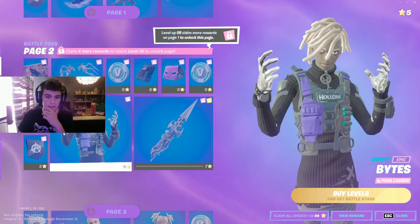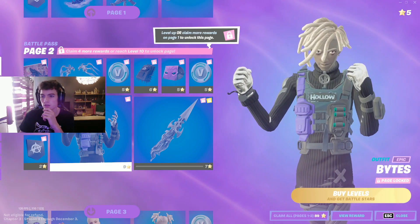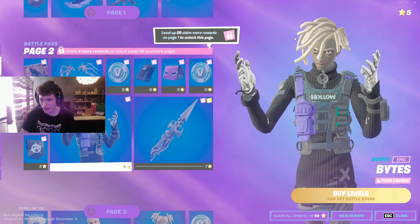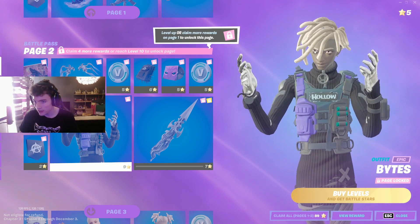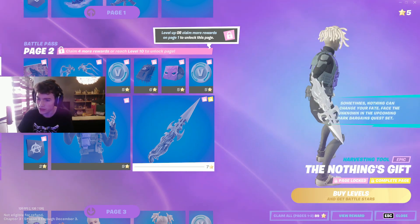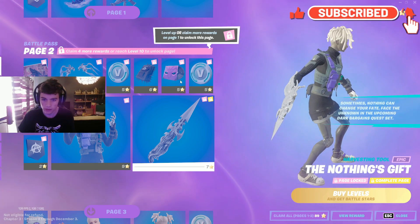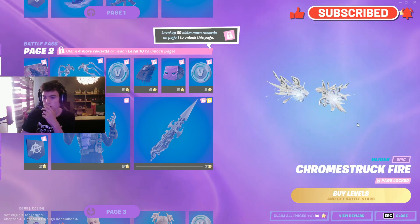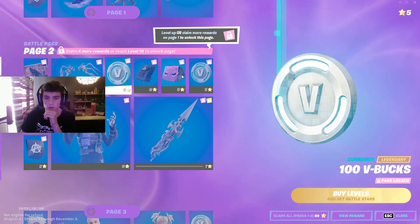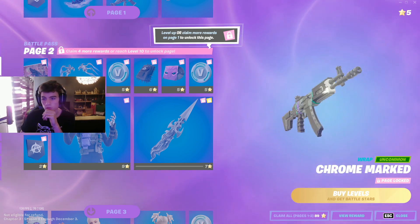Next page — Bytes is a very scary skin. Chrome, his cans of chrome — he honestly looks terrifying. Look at that hair, he looks like a zombie, them eyes, no life in them honestly. Then we've got the Nothing's Gift, which looks similar to Venom's pickaxe. We got the Chrome Struck Fire, that's a pretty clean glider.